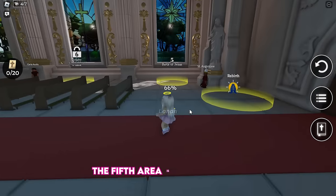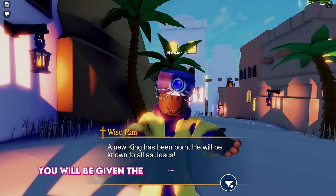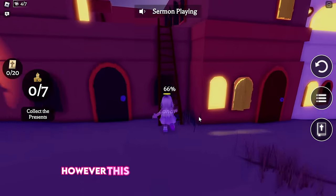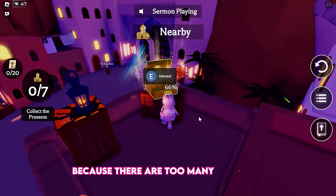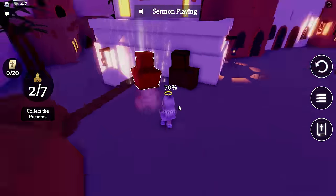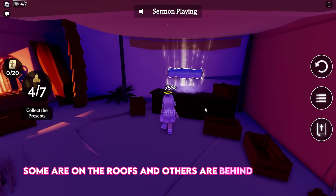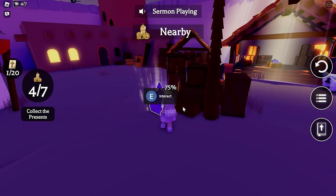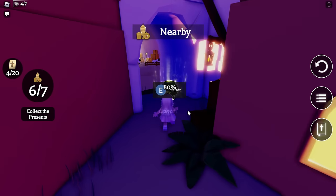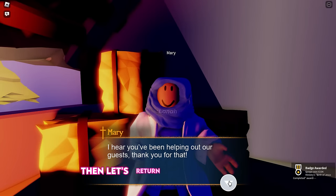The fifth area is Birth of Jesus. You will be given the objective of finding all 7 presents. However, this is the most challenging map because there are too many buildings, so you will have to look carefully to find the presents. Some are behind the houses, some are on the roofs, and others are behind objects. Talk to Mary to receive the badge for this area, then return to the cathedral.